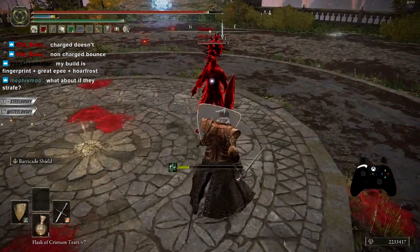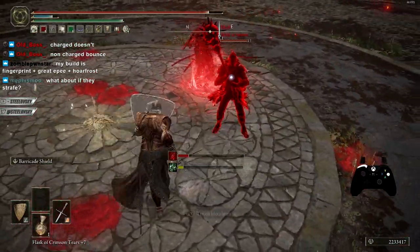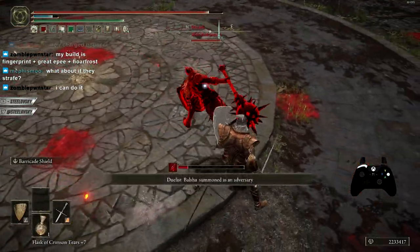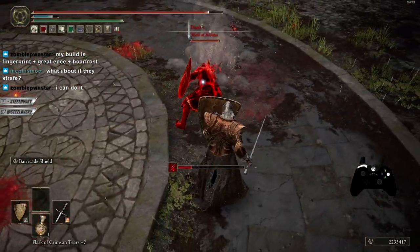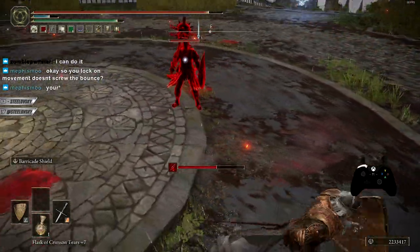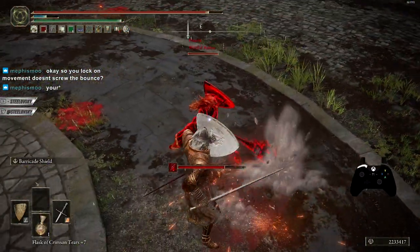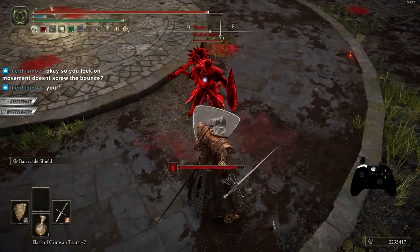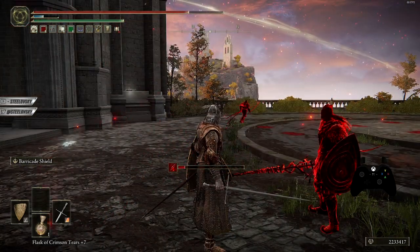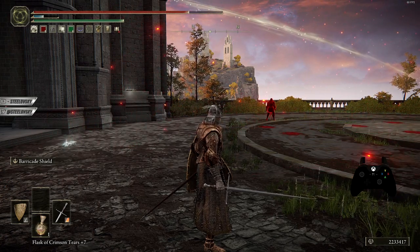What about strafing? Normal movement is fine — you can walk around. You just cannot do short sprints. After sprinting, you can see it doesn't work. You have to stand still or strafe, but you cannot use sprint. After sprinting, it's not gonna bounce.